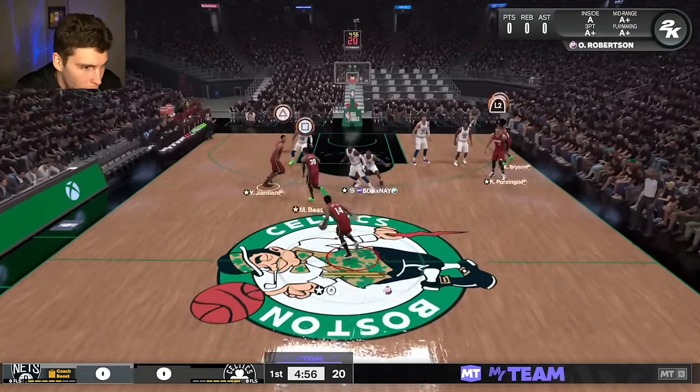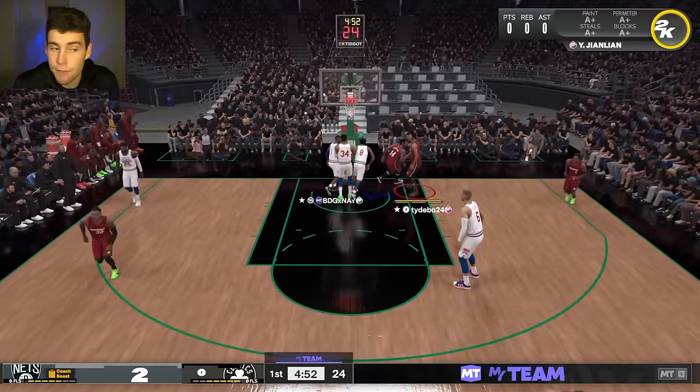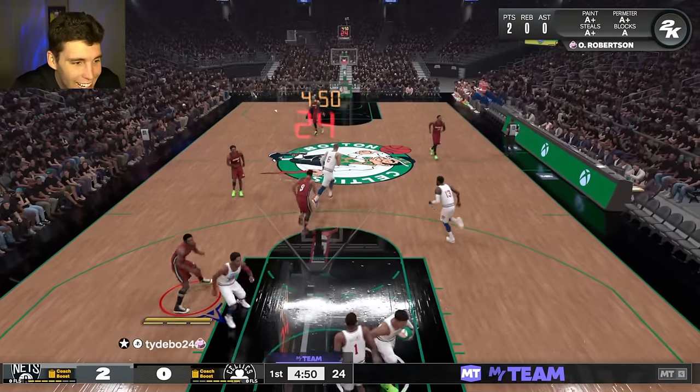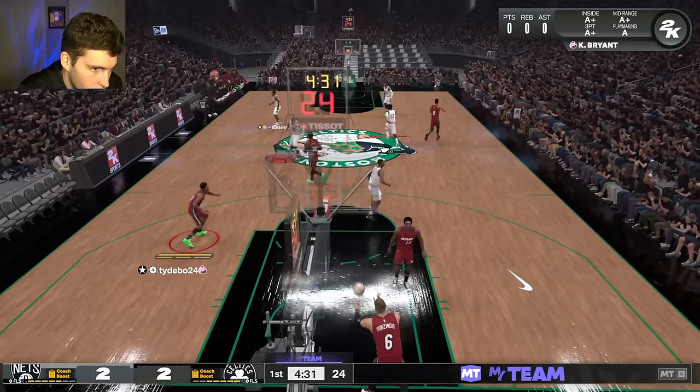Maybe I'll regret saying all this when we get to gameplay, but I think this card has what it takes — whether you play him at the power forward or center — to be one of the best bigs in the game. My opponent here is 64 and 45, which is a solid record. The way he's playing defense, his Giannis is staying attached to our guy — crazy.